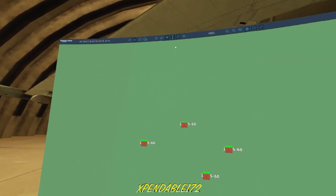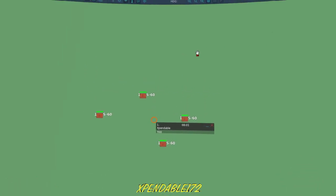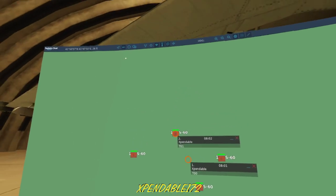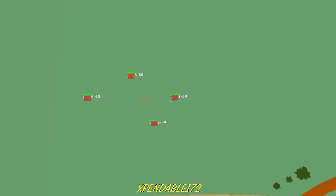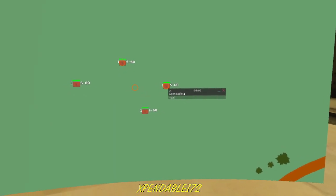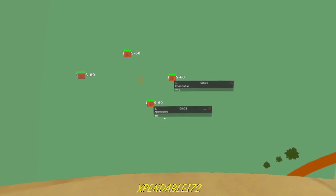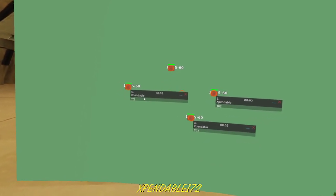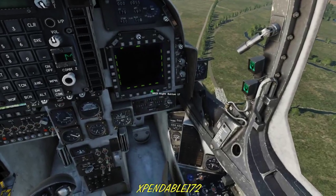The first thing I need to do is create some target points. T00 is always a dummy target point — just the way the Harrier works. I'm placing T01, T02, and T03 directly over each of the targets on the map. That'll become important in a minute.